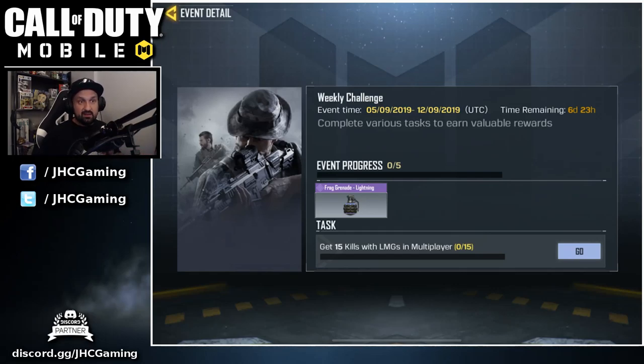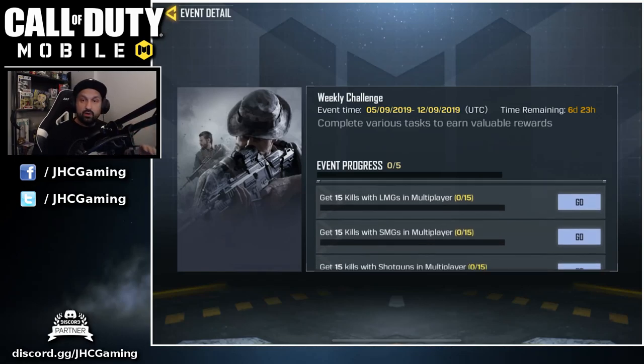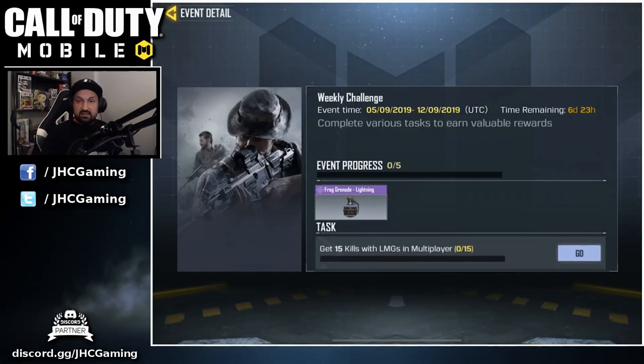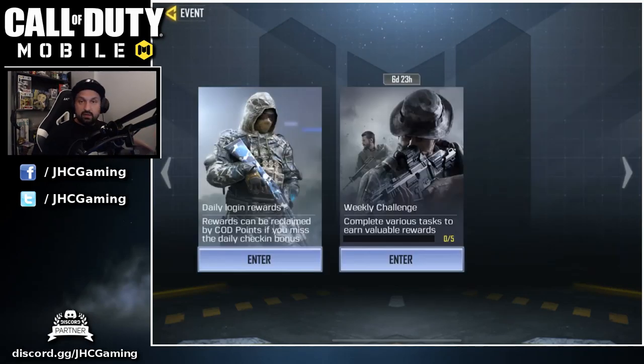All we gotta do right now is get 15 kills with all the different weapon types — so we got five: LMGs, SMGs, shotgun, snipers, and assault rifle. It just says multiplayer, you don't have to do it in ranked, so you can go casual and do it real quick.